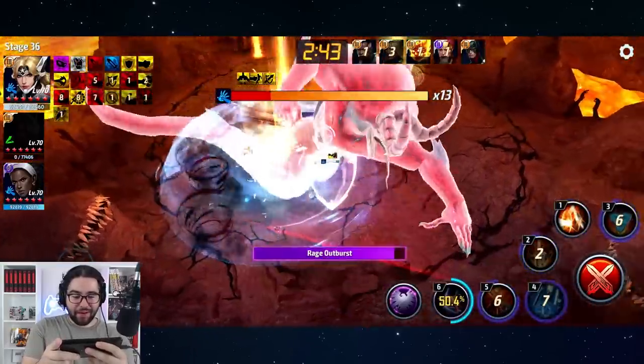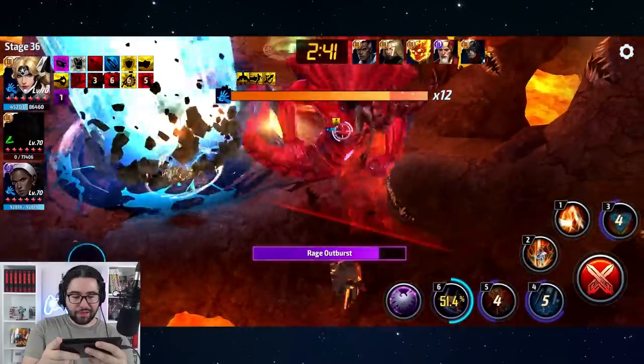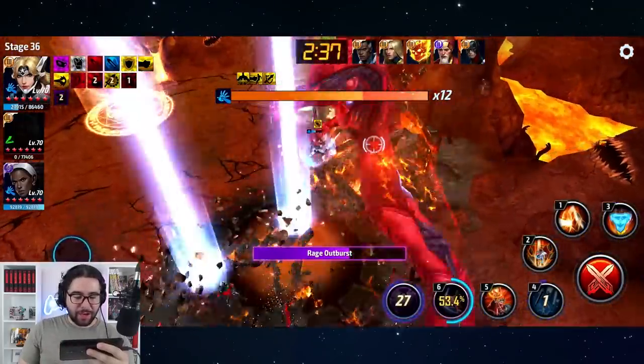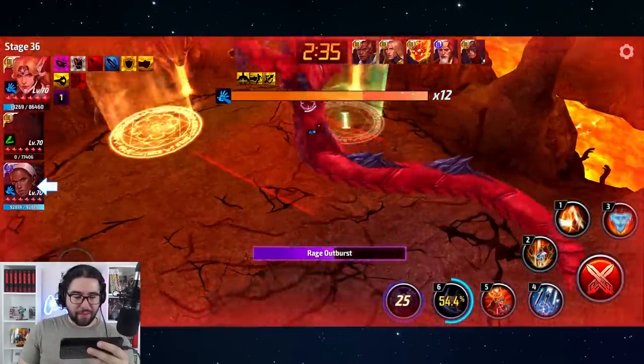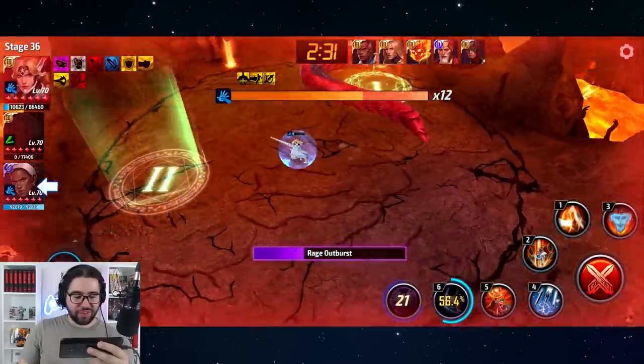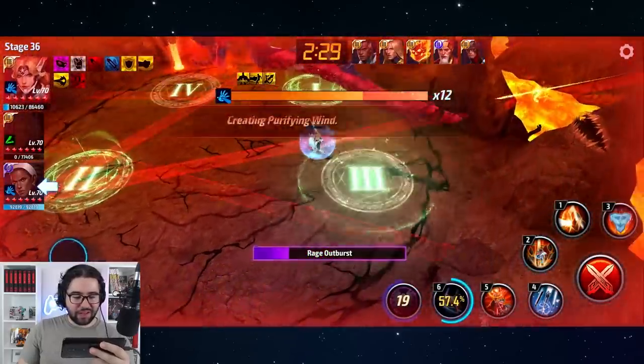She gets interrupted anyway. I thought the new fourth skill would give her some protection versus all these stuns, but I guess it doesn't.